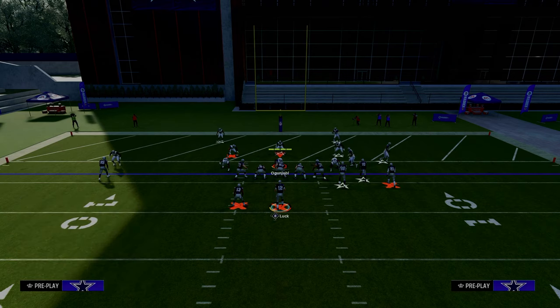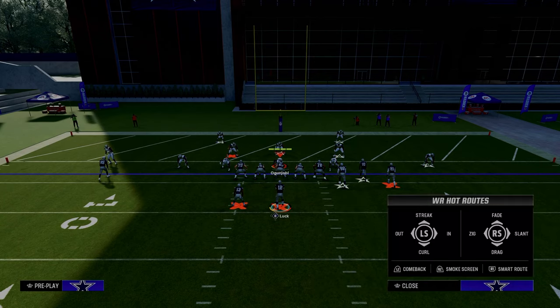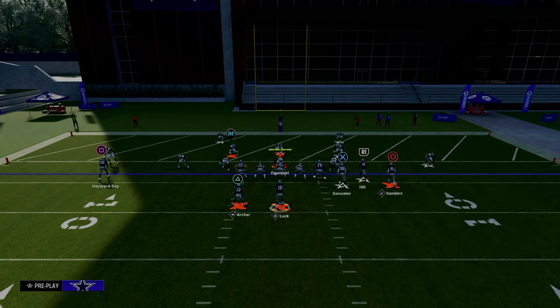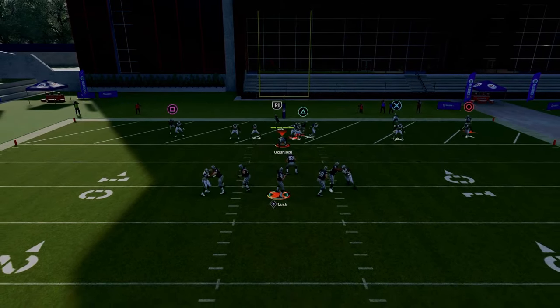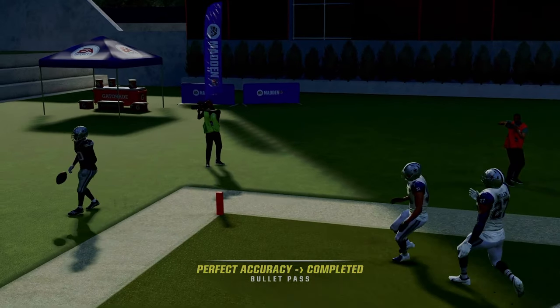A lot of people love to play Cover Two with hook zones in the middle — either blitzing from it or manning people up. With the same setup, they all kind of sit to the left and the receiver gets wide open in the back of the end zone. Thank you for watching this video.